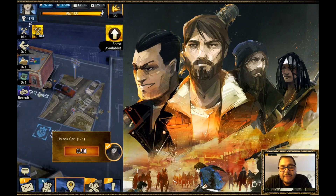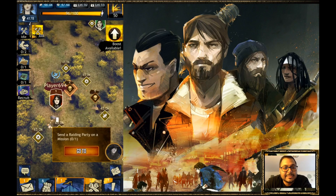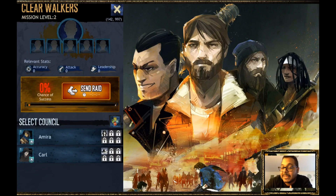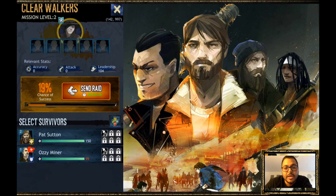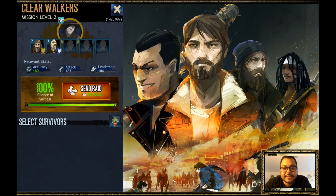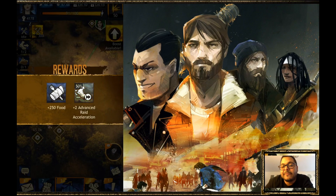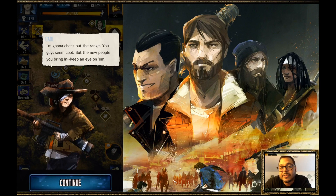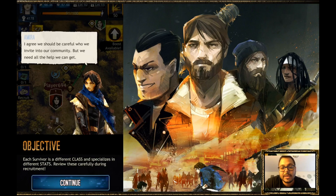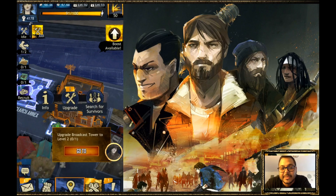That was the first 15 minutes of The Walking Dead: March to War. You can hear the excitement in my voice — I really enjoy it. It's one of those games that keeps you addicted in the beginning: you want to level up your headquarters, your bases, your ranges, get as many resources as you can, and do raids. It's a lot of fun, and I'm sure the game will get tough when you go against other members in other communities. I definitely encourage you to join a community as soon as you feel comfortable — join one that suits your play style. If you're active, join an active community; if you're casual, join one that's less aggressive.